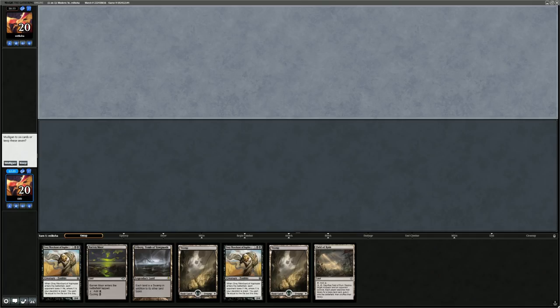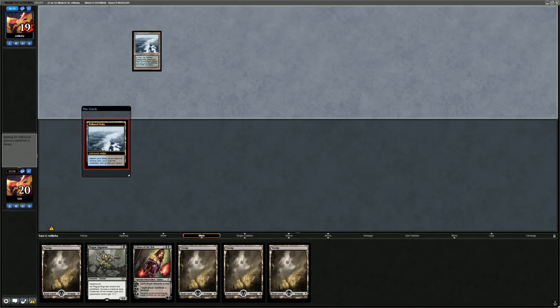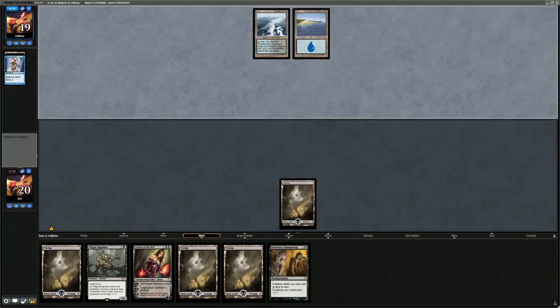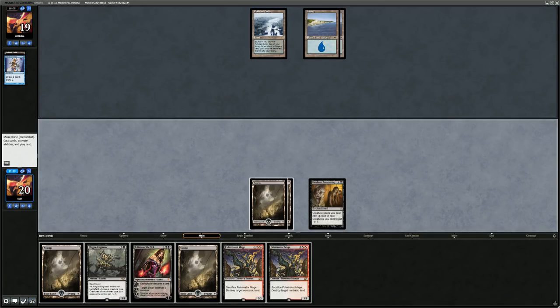This hand lacks any form of interaction — a problem. The next hand is also pretty bad, but has a Liliana to interact a little. Don't really want to go to five cards, so keep it and put a Swamp on the bottom. Hopefully the opponent's hand has Blood Moon and a bunch of Spell Snares. Just going to jam the Summoning — resolves. Do have the Fulminator now, though the opponent will probably keep their Fetchland uncracked for the time being.